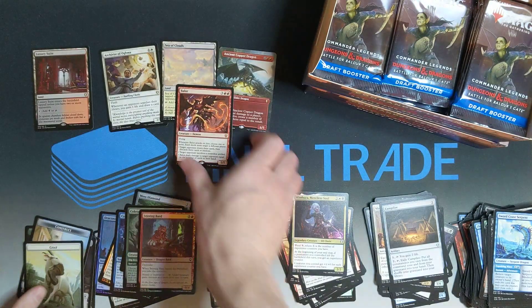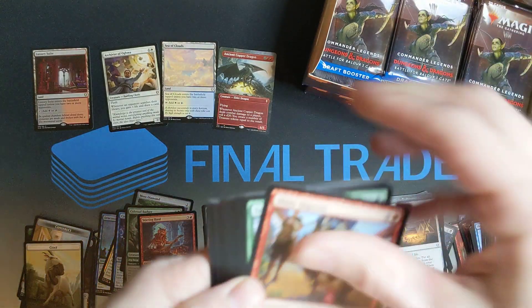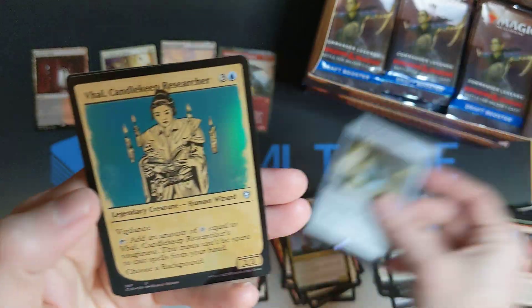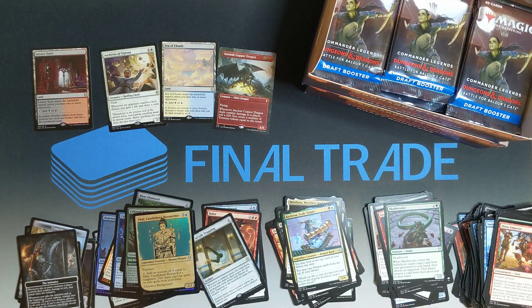Balor. He's not really special, is he? Skullwinder. Veteran's Mirror of Life Tapping — beautiful. Look at that. God, I love those. So gorgeous. You're missing out if you think those are ugly cards.